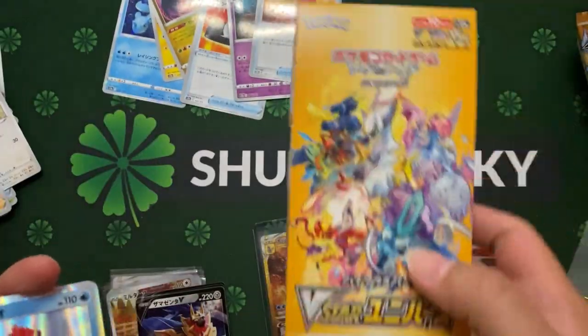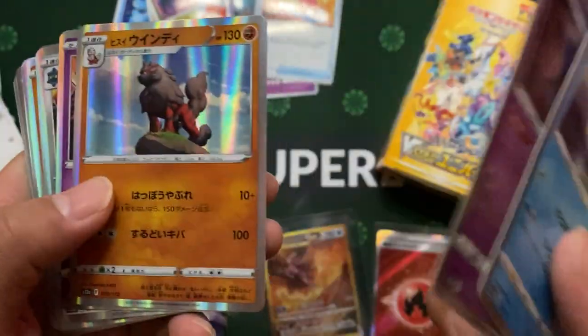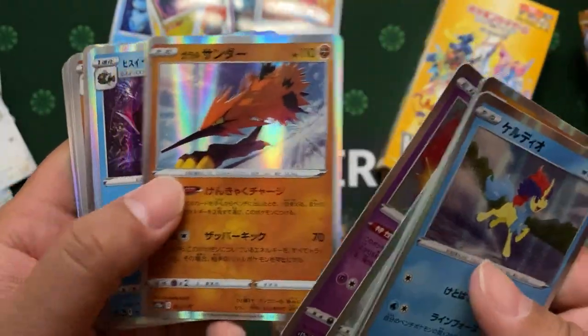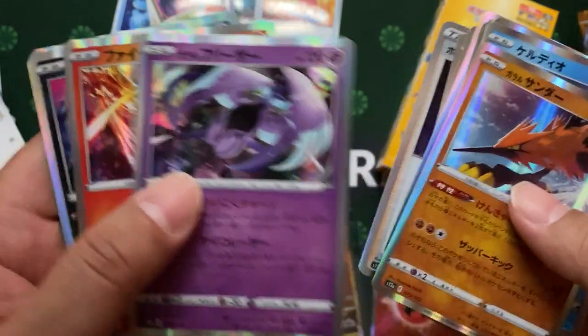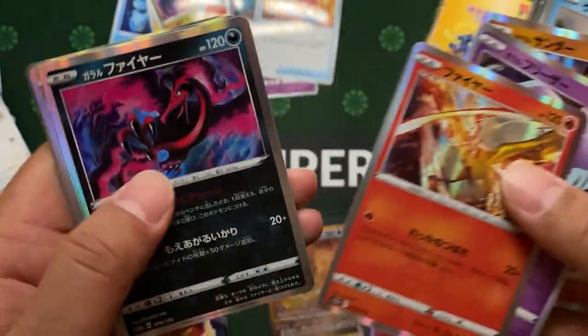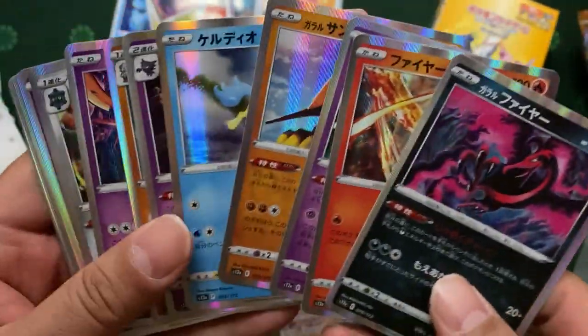Okay, for those who are new — these are some holo cards that we definitely get out of the Japanese booster box. Those completing the master set will surely need all these holo points. We caught one legendary bird, second legendary bird, third legendary bird, and the fourth one. Not bad for our holos — quite cool.